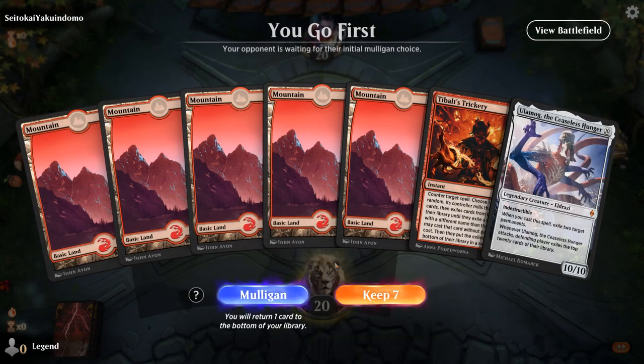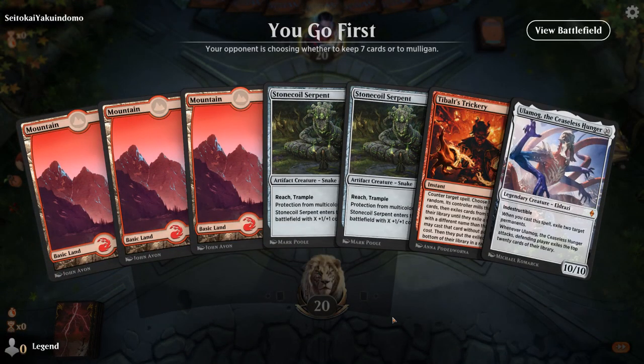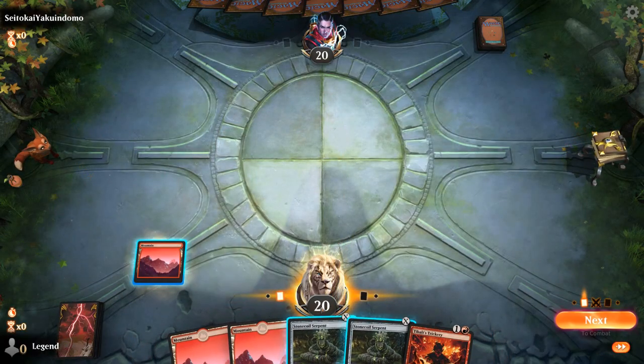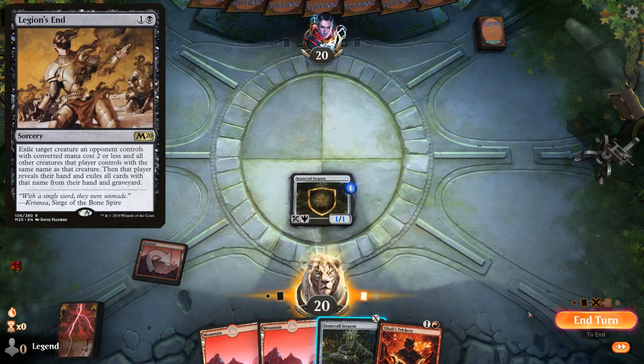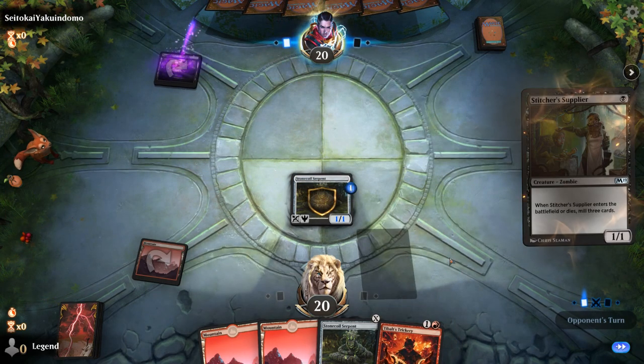Alright, we're on the play — no Stonecoil Serpents, but we do have Trickery. This might be a mulligan — we also have an Ulamog in hand, so if the other one gets milled or we draw it, it's also a disaster. This is better — we can put Ulamog on the bottom. It seems like the metagame is slowly settling into the Stitcher Supplier builds. I wonder if we can exploit it by building some sort of Legion's End deck that can exile a bunch of Suppliers at once and maybe add Thoughtseize for the Tibalt's Trickery decks.